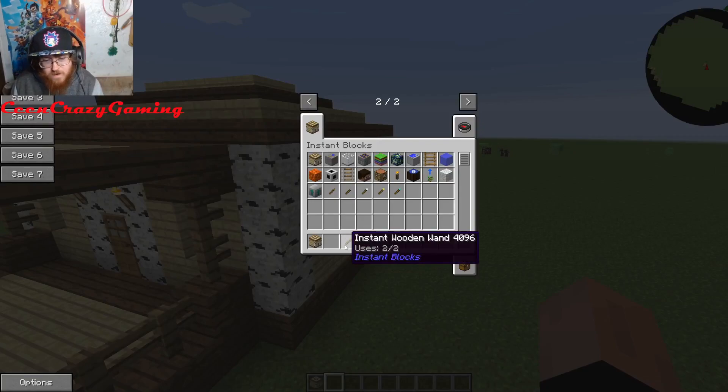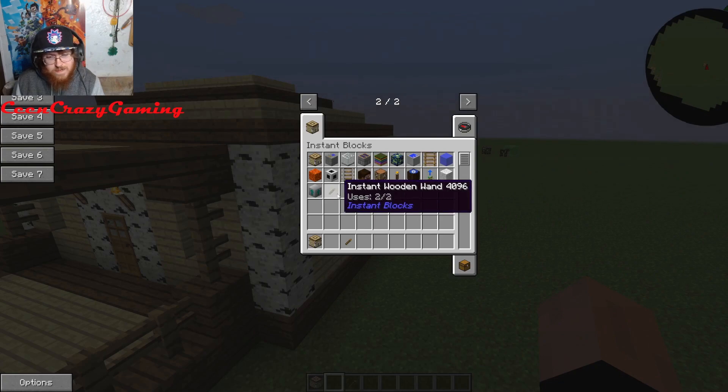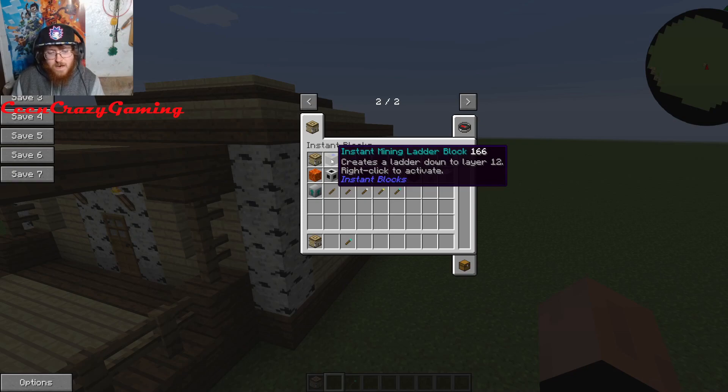There are also different variants of the Instant Wand — there's a wooden one, a stone one, an iron one, a gold one, and a diamond one. The higher the wand, the better the uses. This one has 52 uses on it — that's the highest you can go — but the wooden one only has two uses. You might want to do the diamond one if you're someone that's going to build a lot of these.